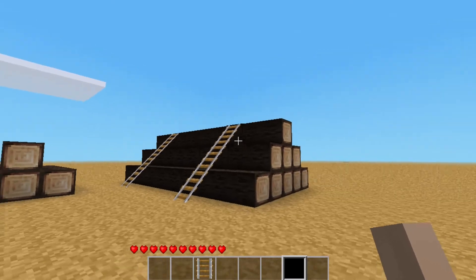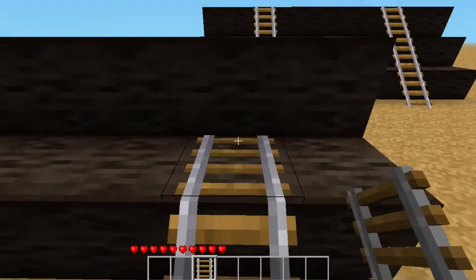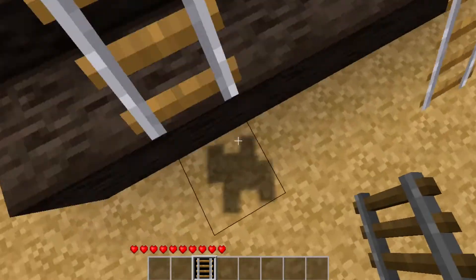Number five. This next build hack is actually a common one in the Minecraft community, which is using rails to tie down stacks of logs. And even though it's from the Minecraft community, it looks really cool in Minetest too. So make sure to add those rails to your log stacks.